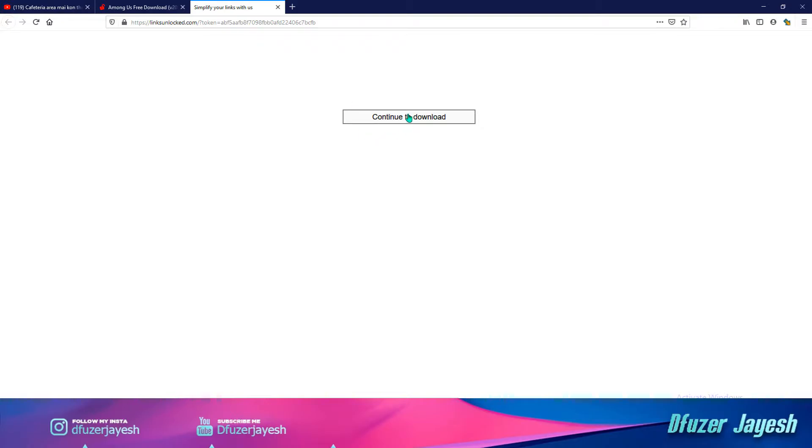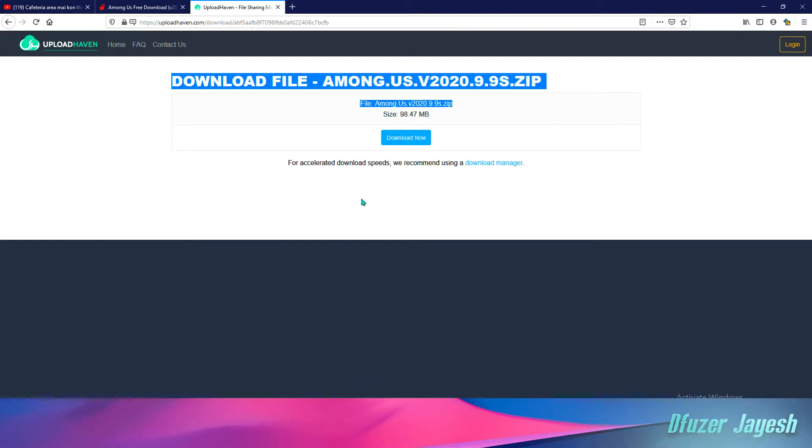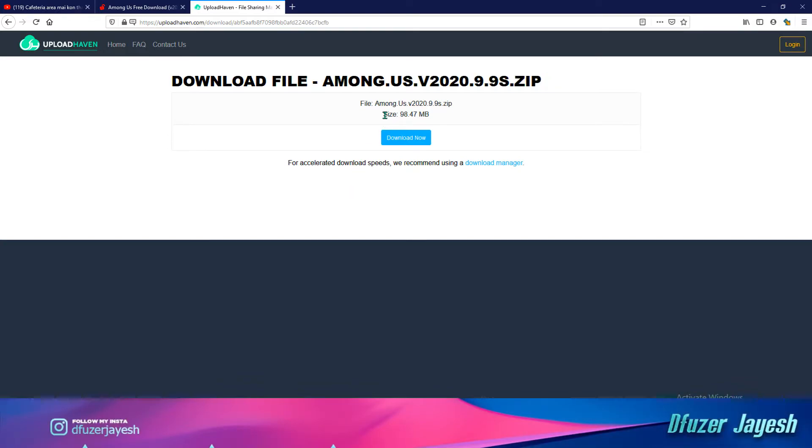When you get this interface, you will come to this page and tap to download. This is the legal and correct page where you will get the game. It is approximately 100 MB. If you see this interface then you will download it, otherwise the page will be full of advertisements.